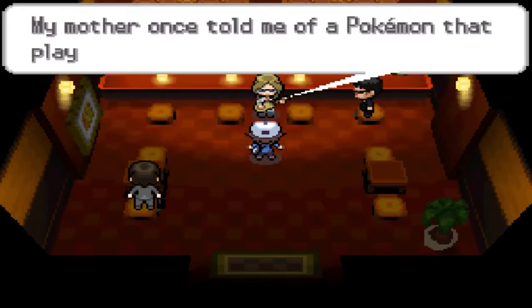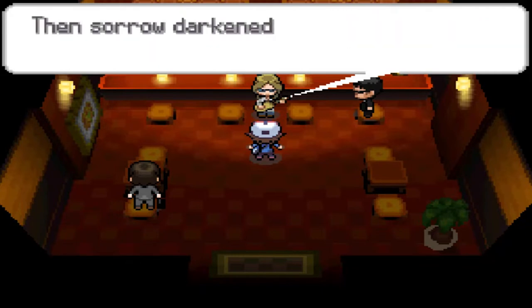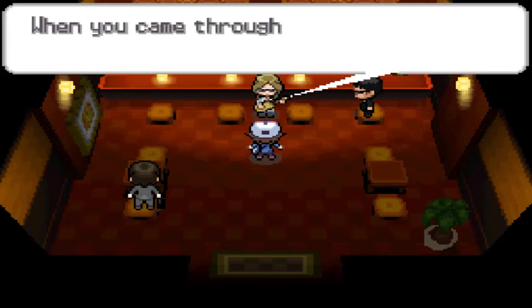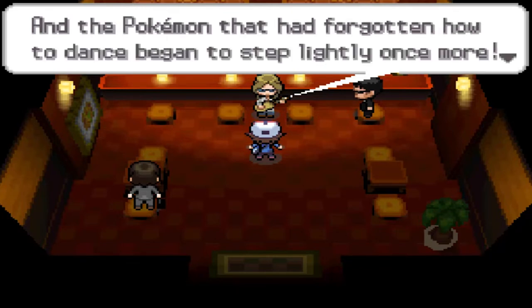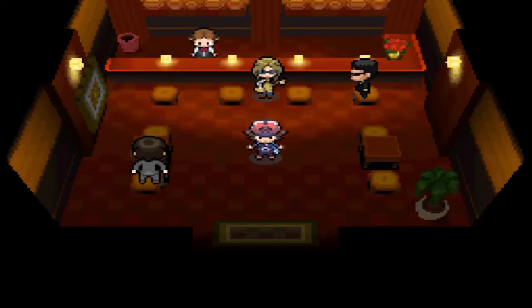The NPC says: 'My mother always told me of a Pokemon that played a melody and danced so lightly that it filled people's hearts with joy. Then sorrow darkened the entire world and the Pokemon lost the melody. Some red shoes were lost somewhere. When you came through the door, I remembered the melody, and the Pokemon that had forgotten how to dance began to step lightly once more. You are the mysterious child.' And I'm wearing red shoes.